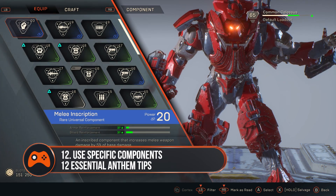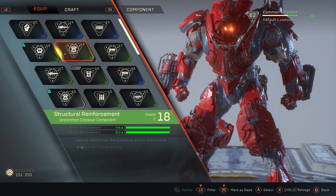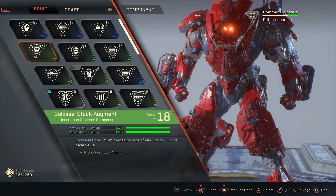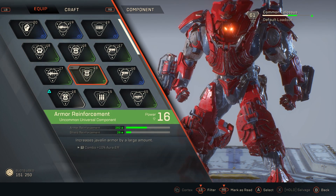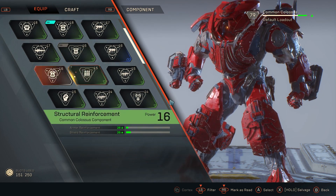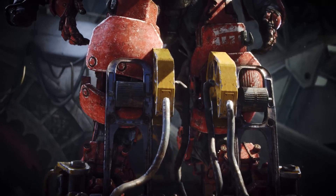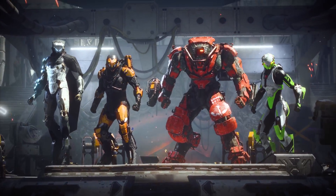Use class-specific components when you can. Components are buffs you can craft and find in the world, and can equip for a boost when you head out on a mission. For the most part they're okay, adding a little extra stat here and there, however there are class-specific components that have a much bigger boost so always use them if you can. For example, a Colossus-specific structural reinforcement component will give a 400% boost compared to the smaller reinforcement of a generic armor component.